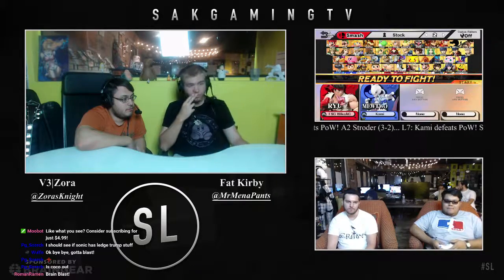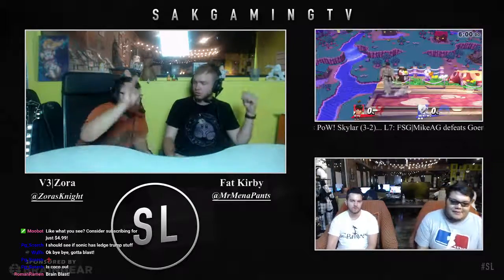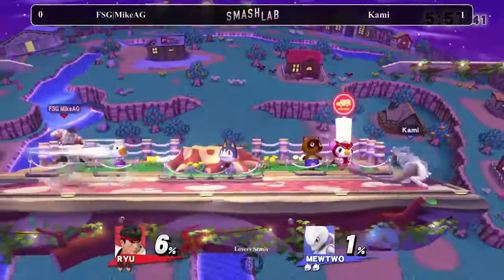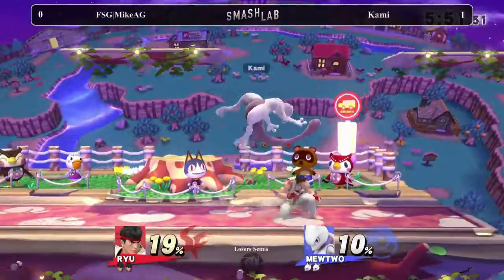It was definitely a solid game from both players. I think this second game, Mike AG is going to have to kind of close the space that Kami's putting out. I agree. Kami's doing a great job just walling him out, controlling the neutral, kind of saying you stay over there. But if Mike AG can make Kami uncomfortable — he's doing something good. He's making Ryu approach.